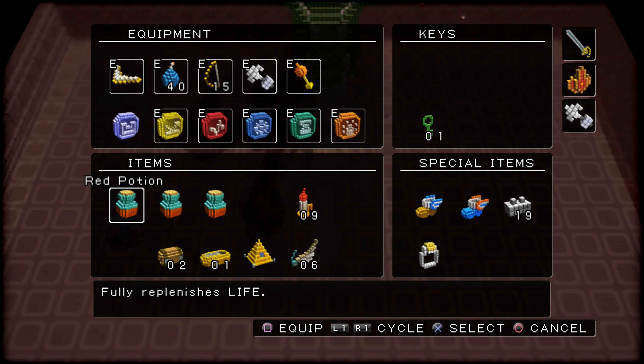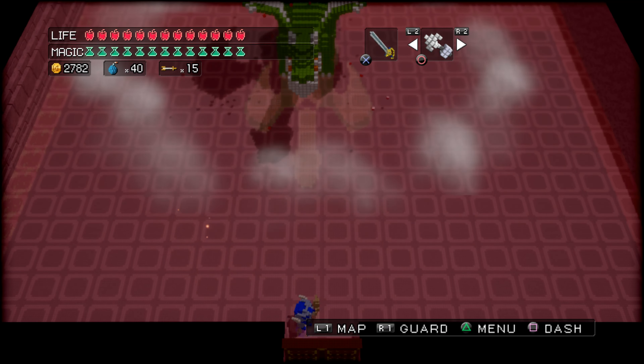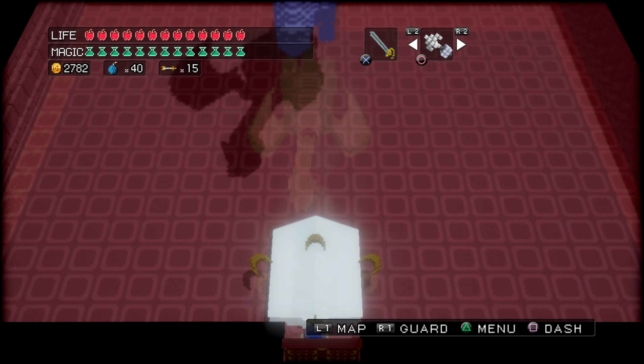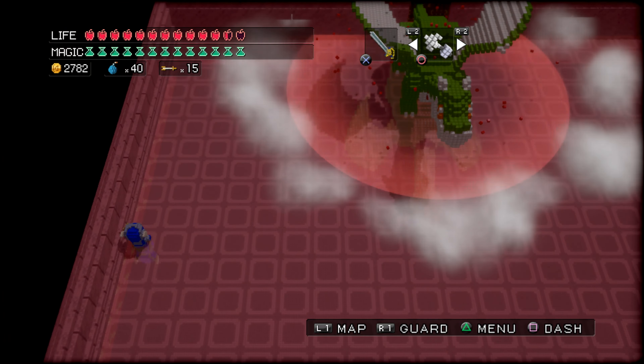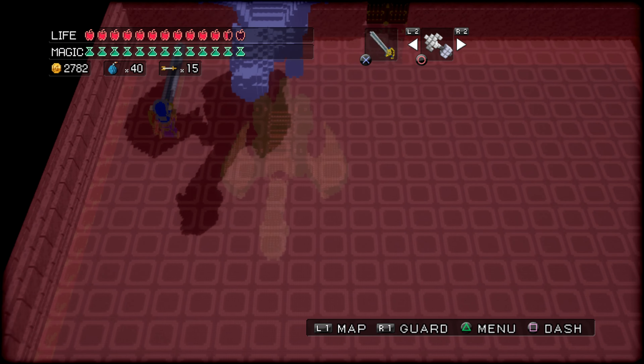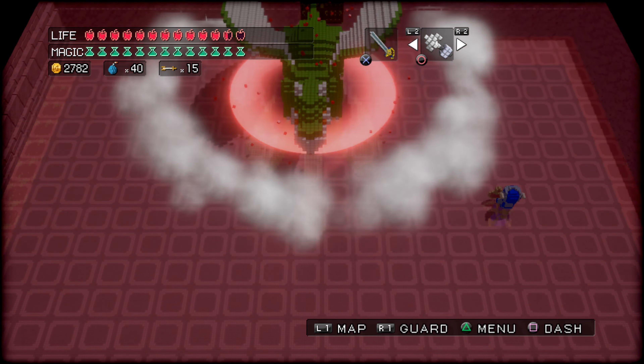We're going to have to use a potion — he's damaging us a little too much. We seem to avoid his fire breath just fine, but avoiding him landing on us and that shockwave is the real problem. But with all the potions we have, we should have no problem getting past him.